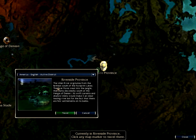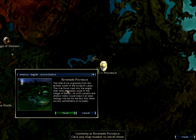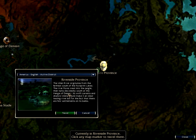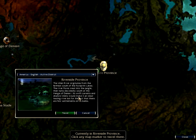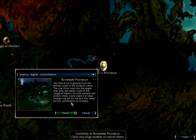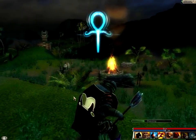The Ullun River originates from the farthest south of the Footprint Lakes. The river flows west into the jungle, then turns decidedly south at the henge of Denravi. Its swift currents and shallow inlets would make it an ideal trading river, but for the fact that there are a few settlements on its banks. Because of some evil.